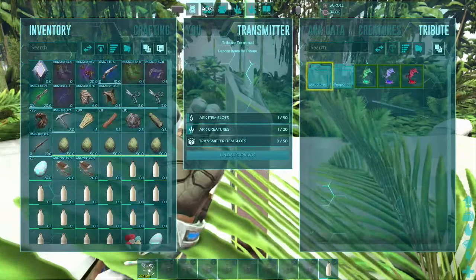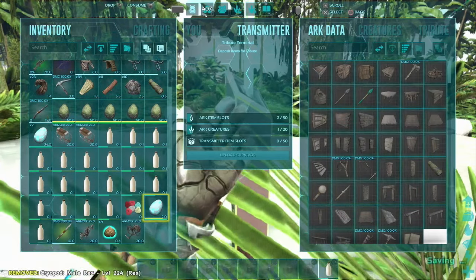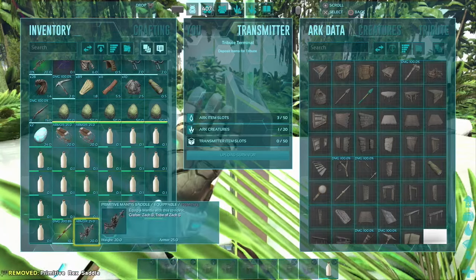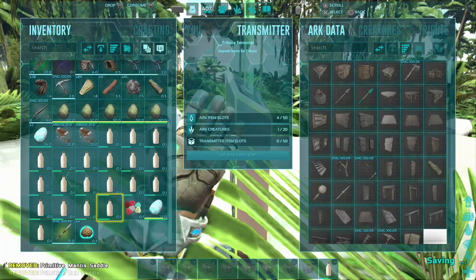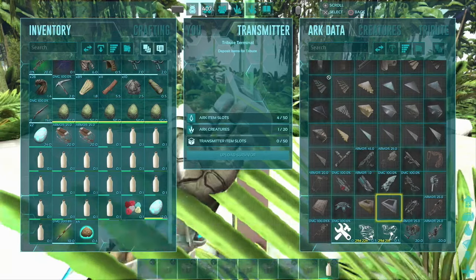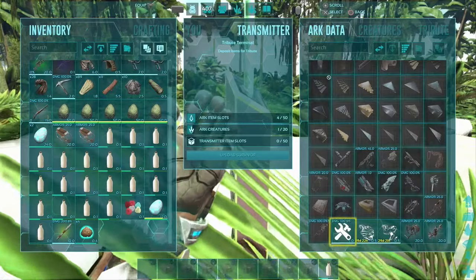I'm also going to go over to the Arc Data tab and throw in the cryopod with the Rex and the Rex saddle. I'm not going to upload my survivor because I want one of my other characters to be able to use these creatures. So I'm going to go ahead and exit out of this.